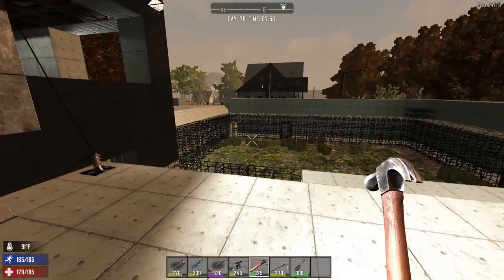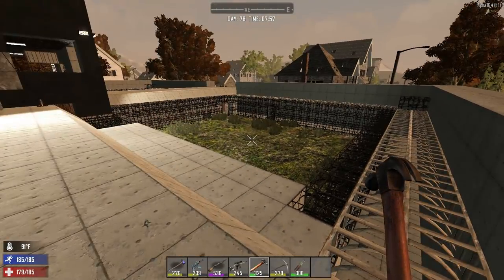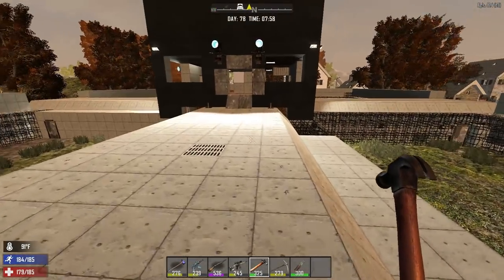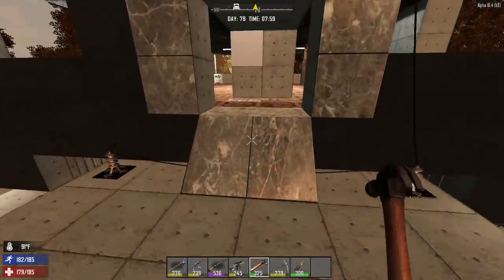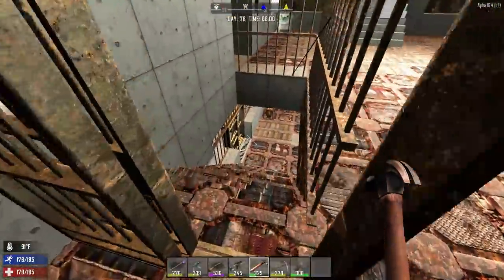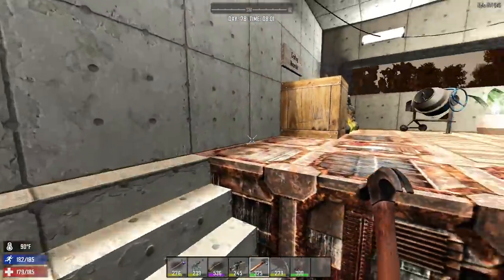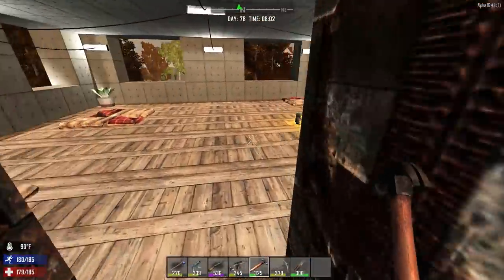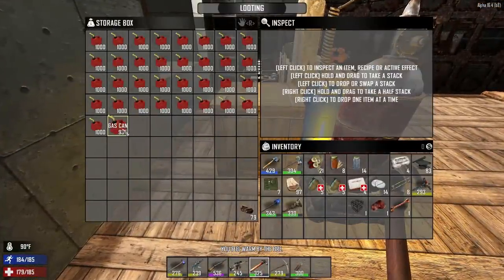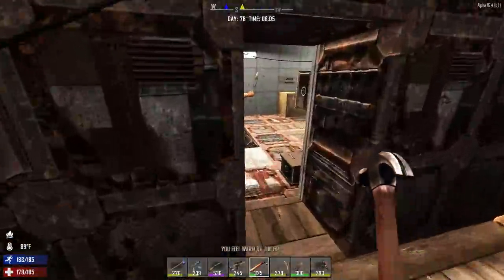Speaking of concrete, a lot of you are probably wondering how we made this much progress with all the concrete, iron, and everything. I'll show you guys. Tyler, do you have your auger? It's in the box. I'm going to grab some gas and show you guys exactly what we've been doing to get so much stone and iron.